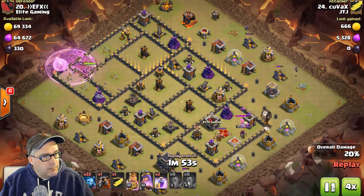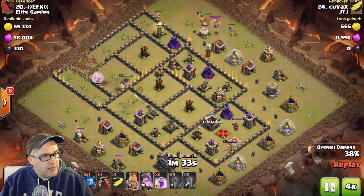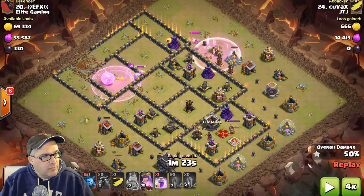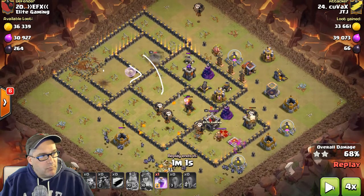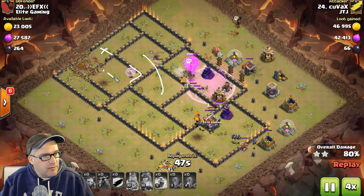Boom, boom, boom — hammering away, having a party, healers still protected. Gets one, gets two. He recognized he could get both ADs from that one box, leaving one AD up — basically equivalent to his two hounds covering that. He got three ADs total off that entry.